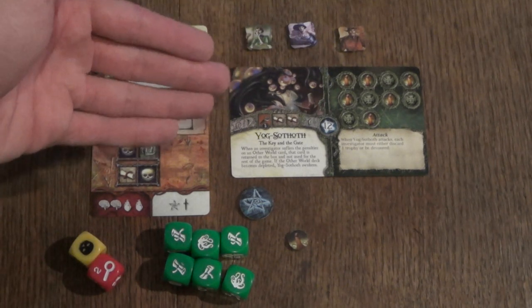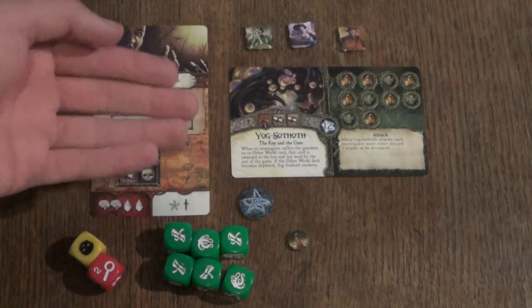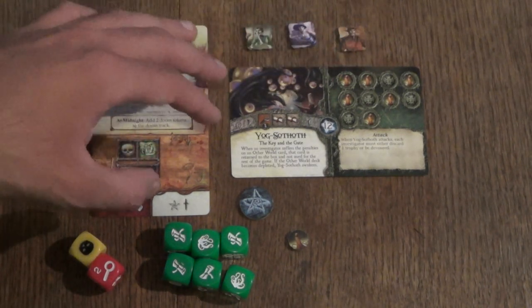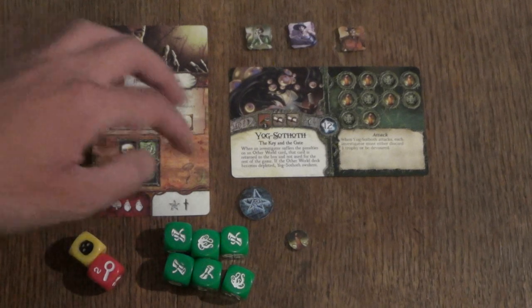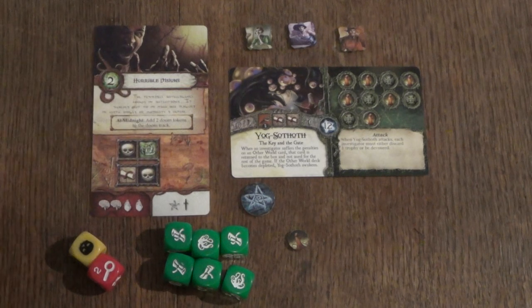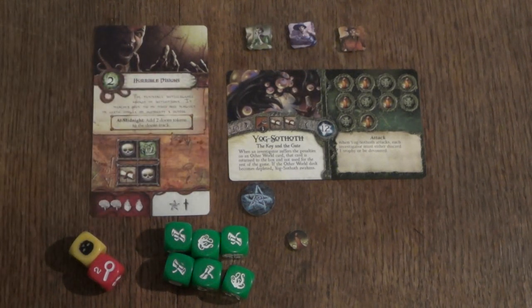You have a villain competing against a team of investigators. They are both trying to fill up separate tracks. The villain is trying to fill up its doom track — for Yogsothoth, he has 10 spaces on his doom track. The heroes or investigators are trying to fill up their elder sign track, represented by these elder signs down here, and for them the amount is 12.